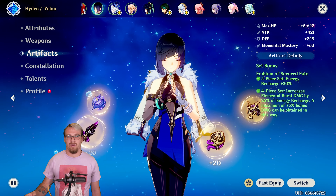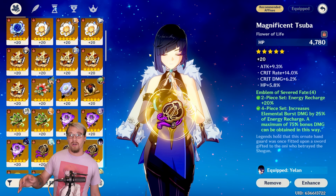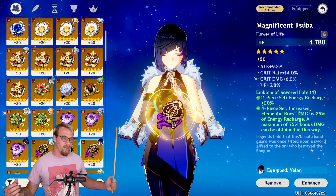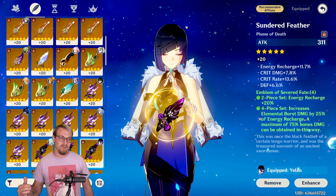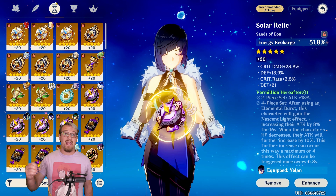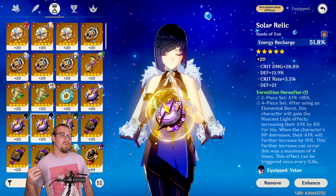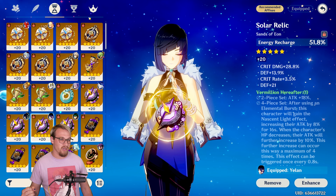Looking at the individual artifacts: the flower has attack percent, crit rate, crit damage, and HP percent. Her damage scales off HP, so if that attack percent had been ER instead, this would be a perfectly substatted artifact — ER, crit rate, crit damage, HP would be chef's kiss. For the plume: ER, crit rate, crit damage, defense percent — if that had been HP percent, it would have been perfect. For sands, depending on your weapon: if running her signature, use an ER main stat; if running something like Favonius, use HP main stat. Crit damage and crit rate are both good substats, though any defense percent would be much better as HP.